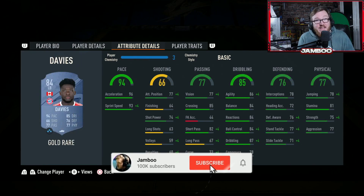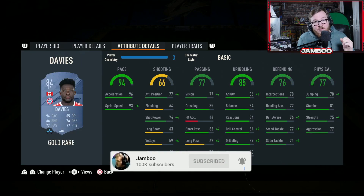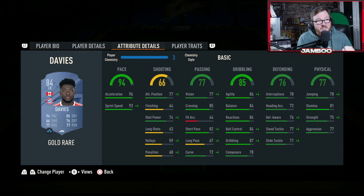We then have Alphonso Davies, another card which has long term upgradable potential. Once you get the coins, you can upgrade into his World Cup story card — that's actually the one I use in my main team. He's really quick, he's good on the ball, he can defend, and his physicals are okay, which on this game makes a recipe for a perfect full back. He also links in the Bundesliga centre backs, so just an all round good option for this team.